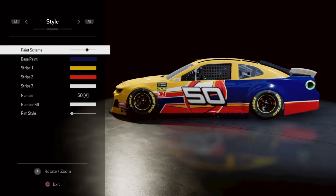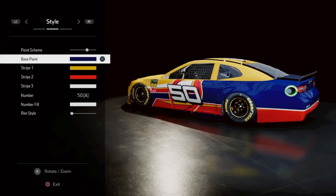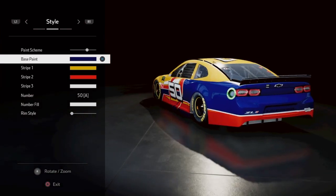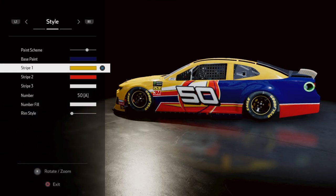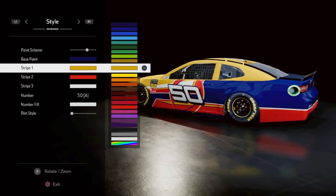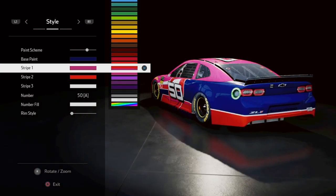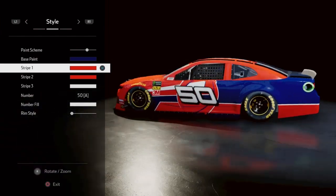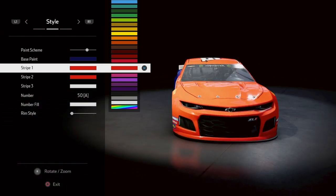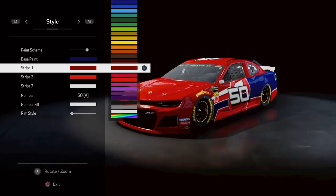I had this car somehow already saved. What you want to do is keep your base paint blue, then change your stripe one to red — about this red right here. Let's make it a bit darker, this red looks better.